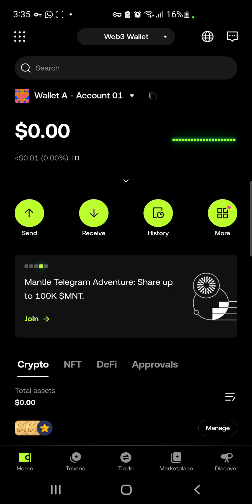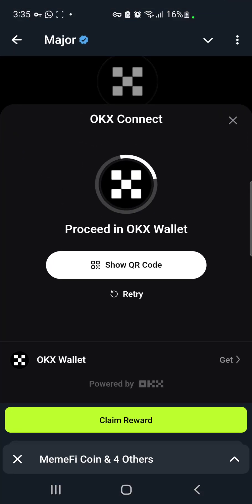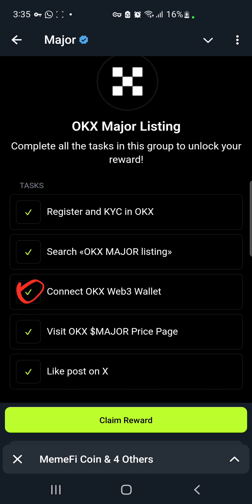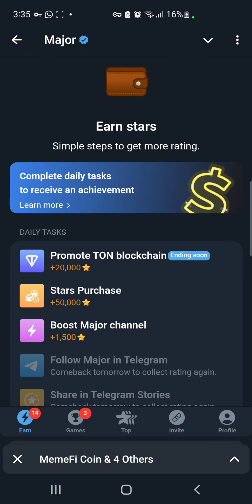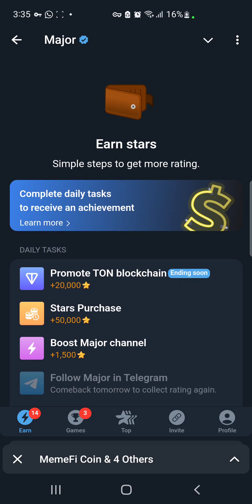You will be redirected back to your Major mini app. Minimize back to the Major mini app and wait a little while for it to load. You'll see that you've done the task — it will show a ticked sign. Then click 'Claim Reward' for your 10k stars. Don't worry about any error message that appears — it just confirms the task is complete, and you won't find that task listed anymore.